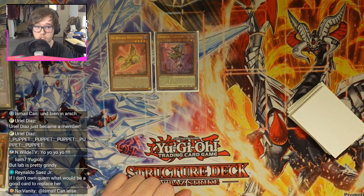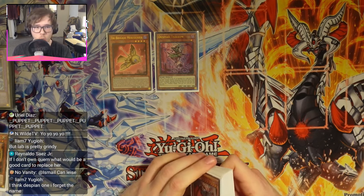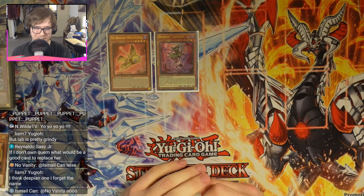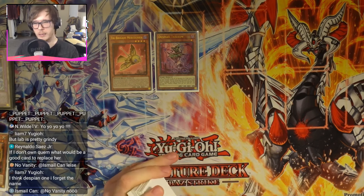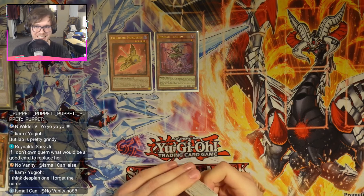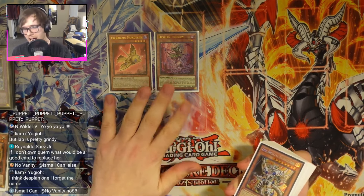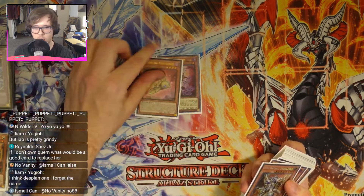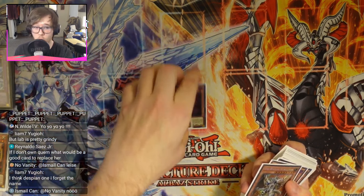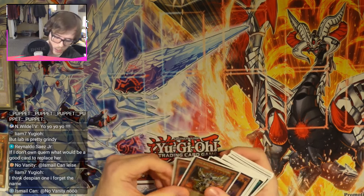One Tri-Brigade Mercurier, one Tragedy — very standard. We are off the Allure of Darkness package, which you guys will be used to if you've been following my deck profiles recently. We've been able to run Allure of Darkness with impunity because no one has been main decking Droll & Lockbird. Droll destroys Allure of Darkness — it makes it pretty bad to run — and that's why we weren't able to run it after Super Heavy really put Droll into a lot of people's main decks. But this last format people took out the Droll because of Enchained and Pearly, so we got away with Allure very easily. I don't see any need to go up to two.